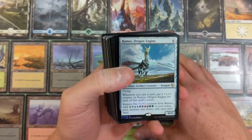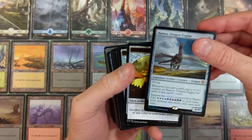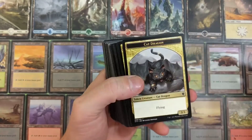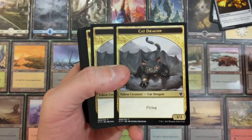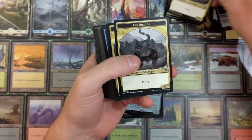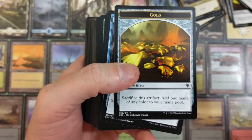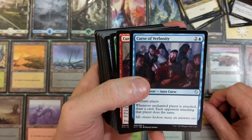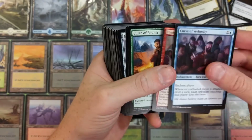I'm doing this because I'm going to build my own Commander deck and I need more ideas - that's where you guys come into play. This is a really good dragon. We got some gold cards - Curse of Verbosity - I can't wait for cubes next year when I pull one of these.